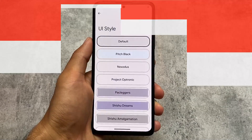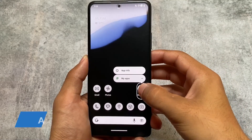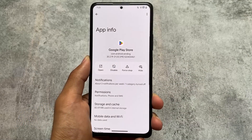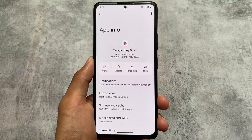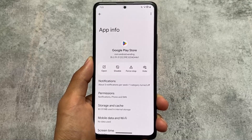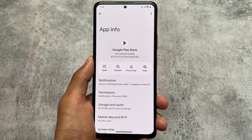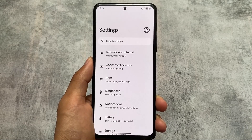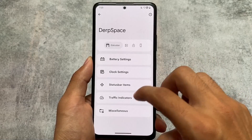One more thing — in App Info, the version name and version number are now displayed at the top. Previously, you had to scroll all the way to the bottom to find the version number of a particular app, but now it's available at the top, making it much easier to check.